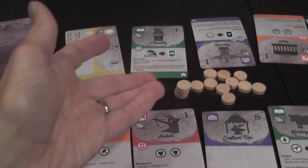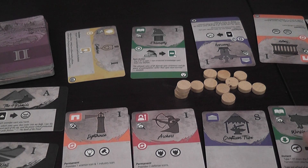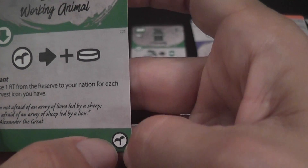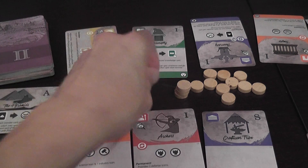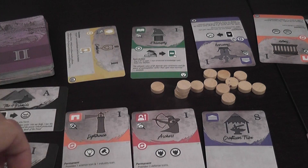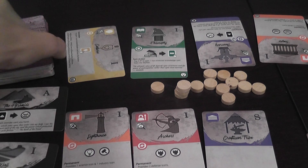Another action is the harvest. When you harvest — and it's good to do when the supply has a lot of resources — you first add resources to the supply based on the number of agriculture icons you have, and then you take half of the resources in the supply, rounded down. It's a good way of getting resources quickly if you're short on cash. You continue like this until the deck is depleted.